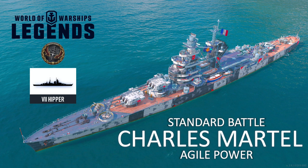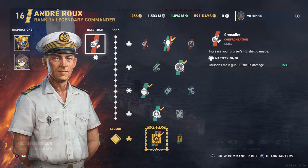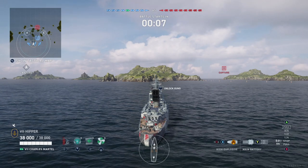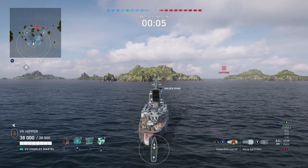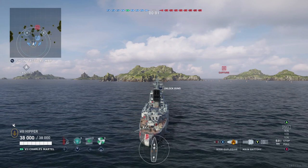Hi all, Hipper here. Today I am taking out the Xiao Martel and it is arguably the best tech tree cruiser in the game. I am using my Agile Ru build here and this build is very expensive in terms of resources, because you have two event commanders that you need to level very highly and of course the standard commander Ru himself as well. So getting this build up and running will take a long time and a lot of resources. But once you've got it, it is amazing.